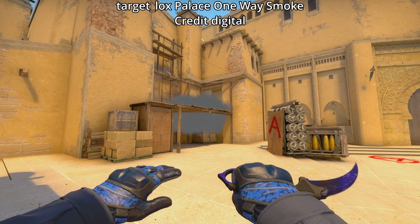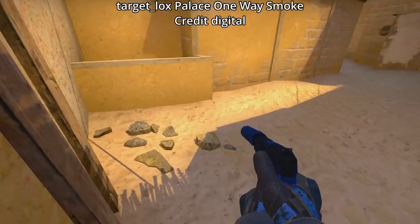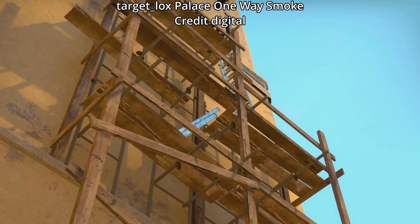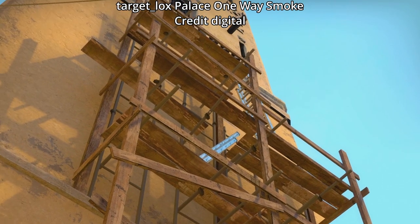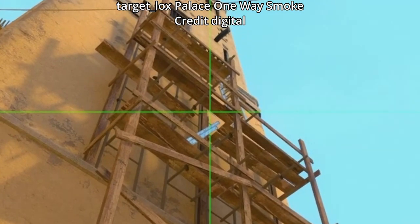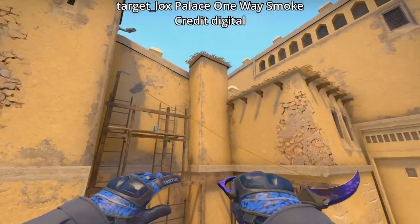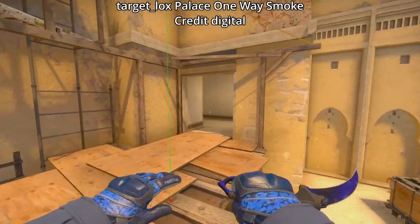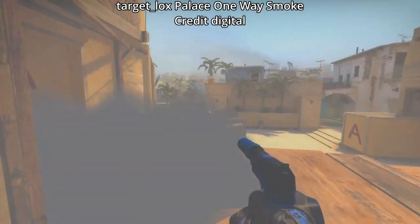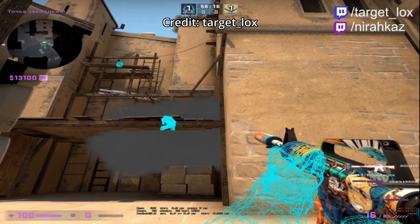To throw target lock's new bug one-way smoke on Mirage, first tuck into this corner. An easy way to do it is to aim at this dot as you walk into it and you'll lock in. Then aim just to the left of this corner and just underneath the top of the clamp. It's easier with a utility crosshair — then just jump throw. The smoke goes through the gap of the balcony and lands on top of the bricks, giving you a one-way. You'd throw this smoke for your teammate on palace who can then walk out with cover. This smoke is super strong because it's very hard to spot the T.